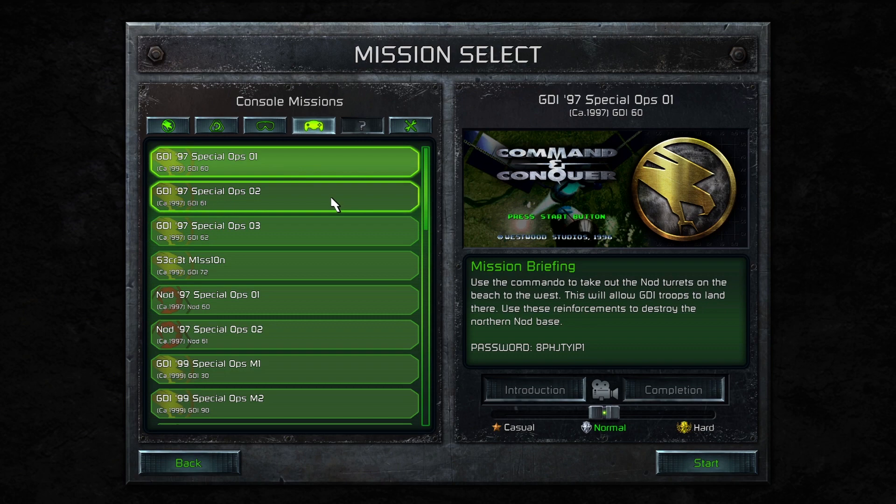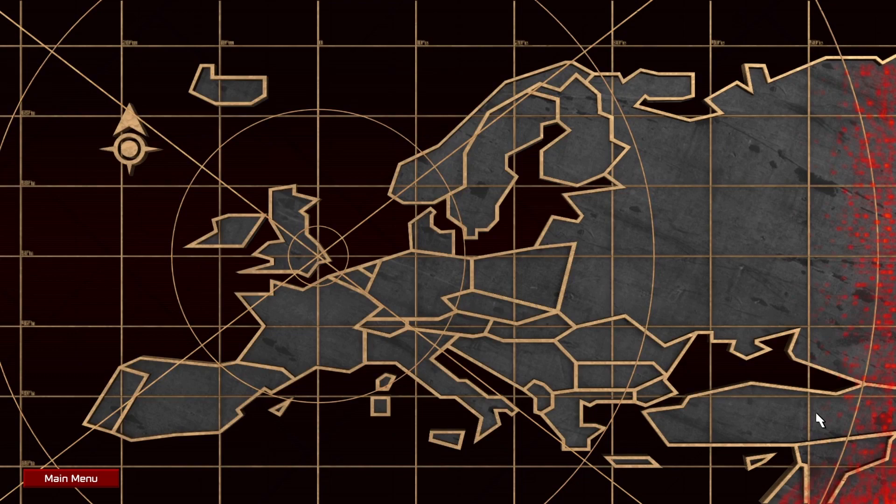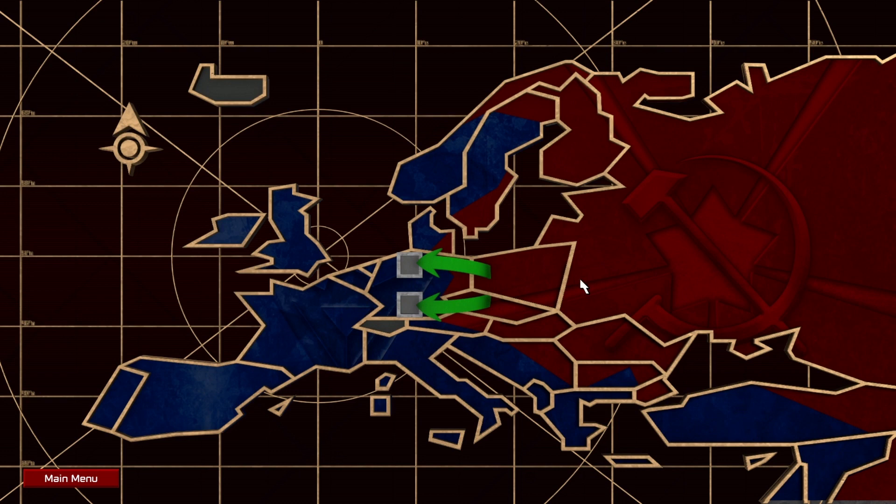Upsetting the die-hard fanbase by pushing changes too far is always a risk, but the result here is great. For those of us who played the originals on a 15-inch CRT monitor, it teleports you right back to being that 9 or 12-year-old commander ready to kick some butt. The first remaster I tried was Red Alert, and the new mission selection screen looks great. The developers insisted on recreating the same distorted map of what is probably Europe, which most Paradox gamers will find amusing — but it's part of the charm.